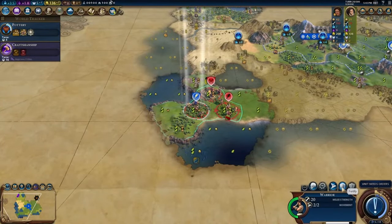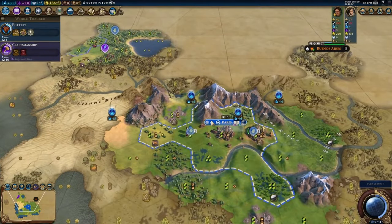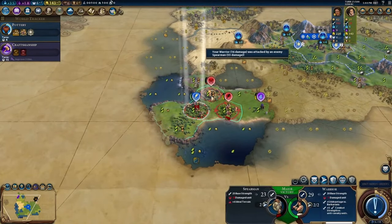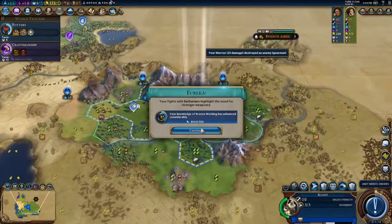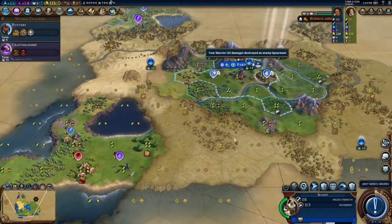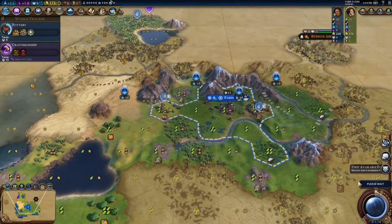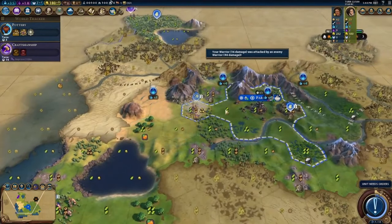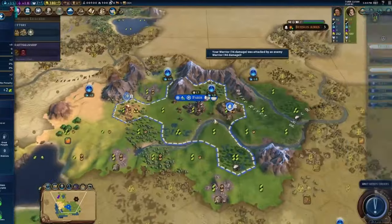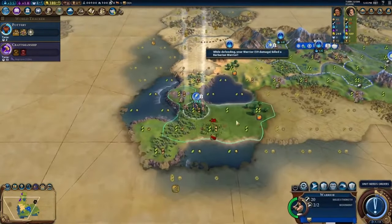Now this warrior's got his work cut out for him, so I guess he'll fortify for now. We do want that rice, but we'll get the luxury online first — it would be nice to take Paris' amenities up a little bit. We got a promotion, but it's more important to kill this barbarian camp first. Boom — it gave us two era score for crushing that barbarian camp. Scout will heal for one turn and then get back to scouting. Now we promote Battlecry. There goes the Great Bath already, turn 22 — I expect nothing less.